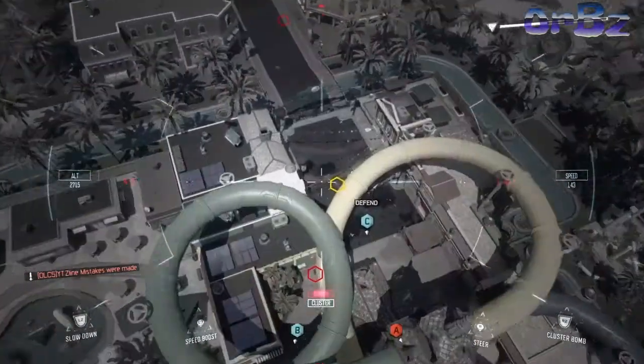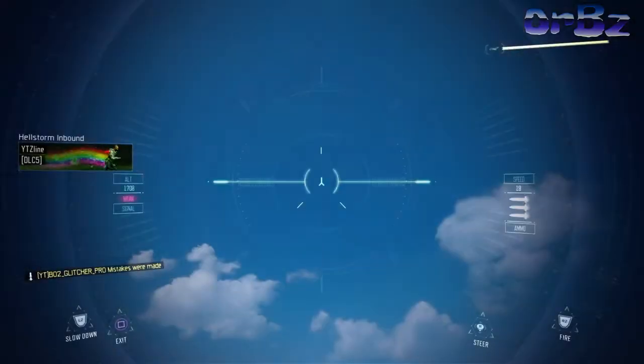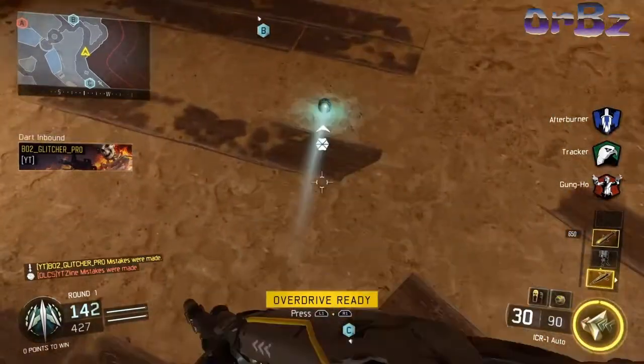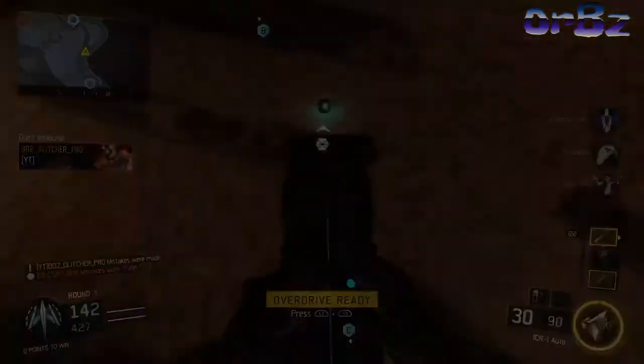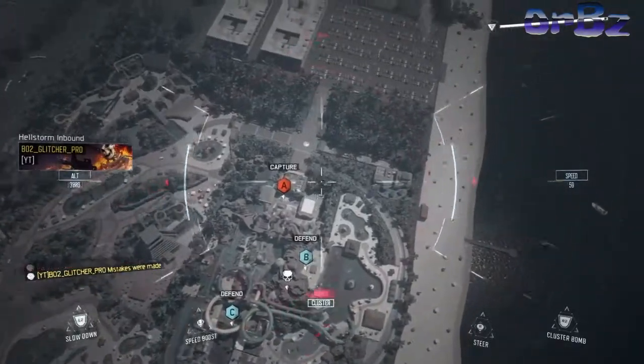As you can see right here, when the Hellstorm kills you, it's going to put you into the dart. What you want to do is throw a semtex on the floor when you spawn back in, then pull out your Hellstorm again. Now fly your Hellstorm off to the side, as you can see me doing right here.